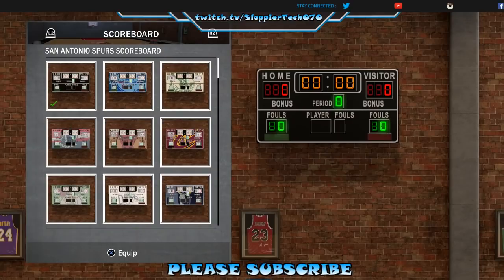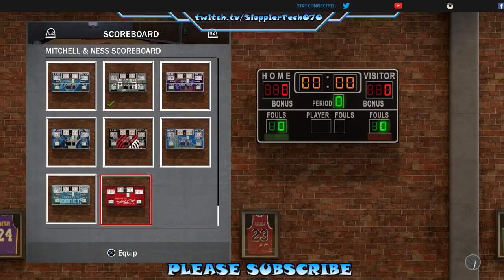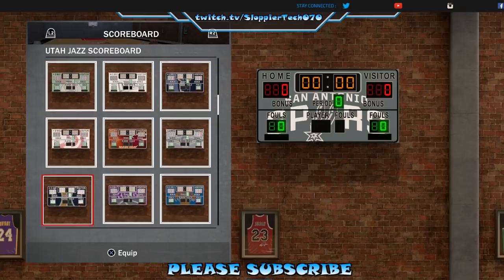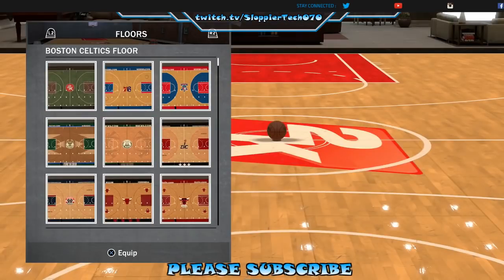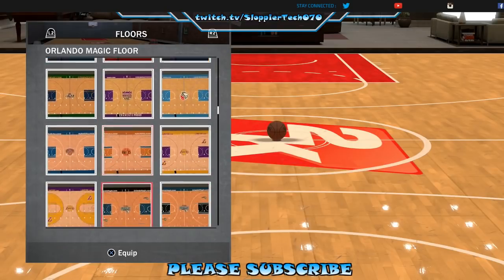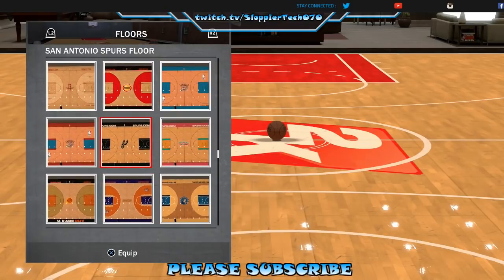We hit our selection. What's next? San Antonio Spurs scoreboard - I'll take that. I wonder why all of these don't have a price on them. I'm not sure if this is because it's early tip-off or what, but I'm not complaining. Floors - you know if you're gonna do it you might as well do it, right? Okay.